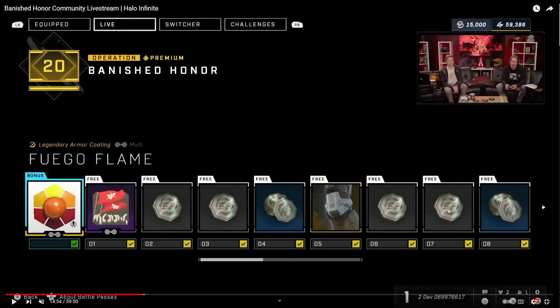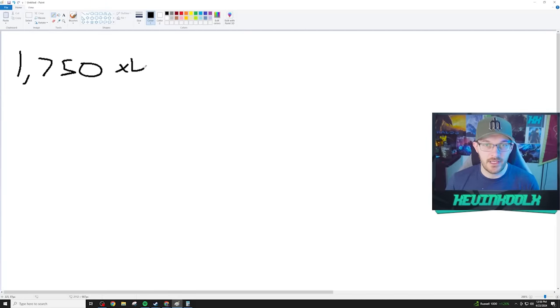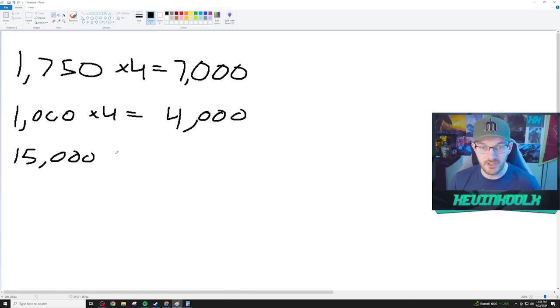So that's 1,000 credits you can earn per week. The operation passes are still your typical 20 tiers of customization, but they took out all the filler like nameplates and emblems and replaced them all with Spartan credits at various levels — some 250 credits, 500 credits, 2,000 credits, and the math works out to 15,000 credits for the pass. If operations last roughly four weeks, the max monthly payout would be: 1,750 daily credits times four equals 7,000 credits, plus 1,000 weekly ultimate times four equals 4,000 credits, plus 15,000 from the operation pass — meaning the grand total you can earn in a month is 26,000 credits.